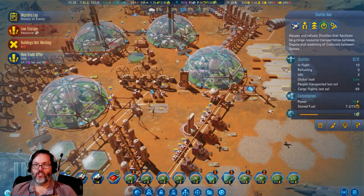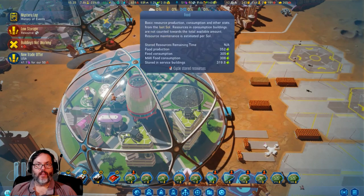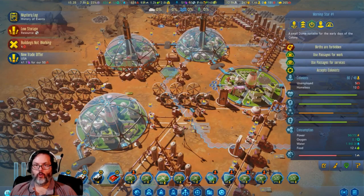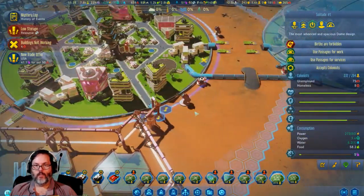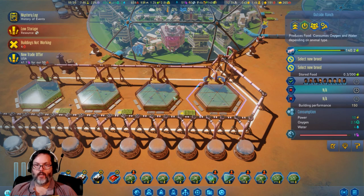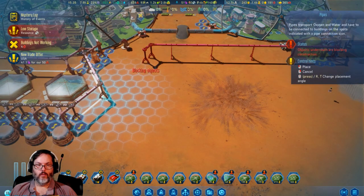Shuttles are running. We've got fuel for these guys. I really need to up food production — we're producing more but still. We've cut down on unemployment in a lot of these areas now. Like over here — all these guys are working.